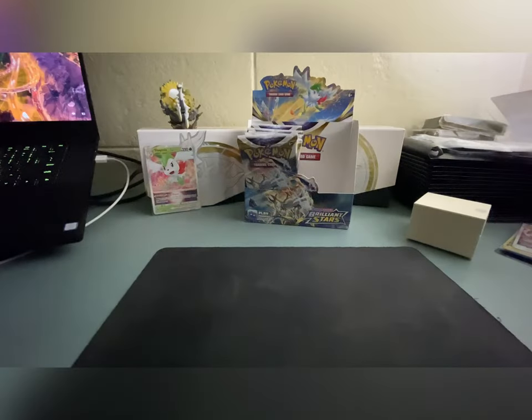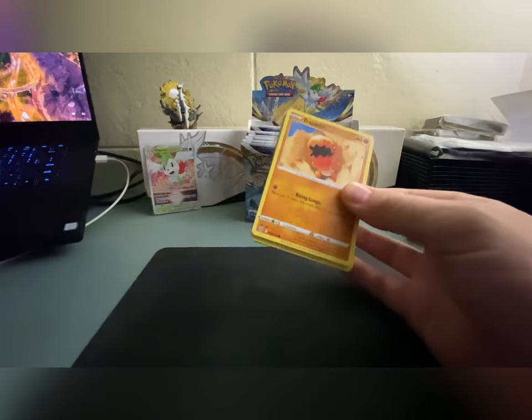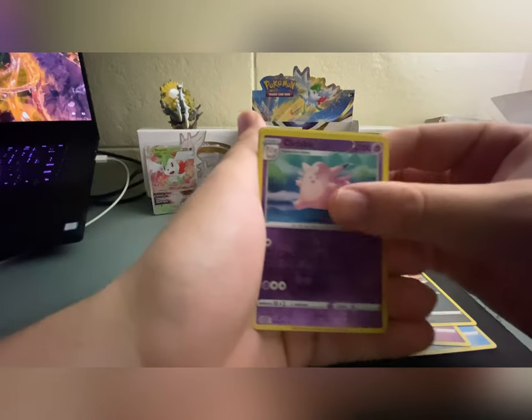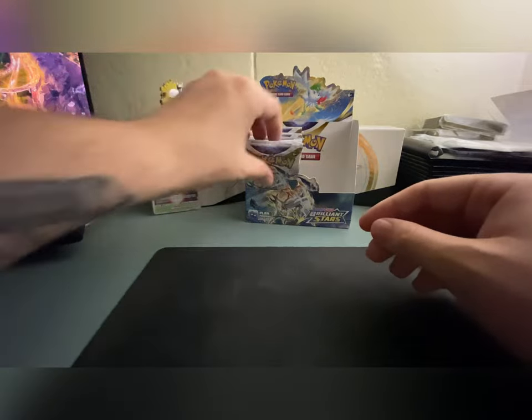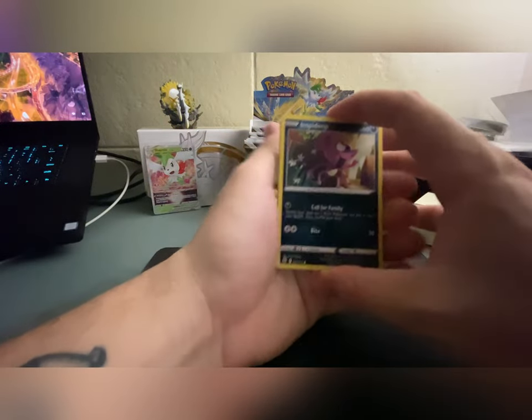That's funny because our first decent hit out of the other side of the box was a V-Star as well. I do like the V-Stars, but if you could get a golden V-Star, secret rare V-Star, or some kind of alternate, I'd really appreciate that from this box. We got Purrloin, a reverse holo Clefable, and oh my gosh — I hate Eiscue. I don't get that Pokémon at all — it's literally just a penguin with an ice cube on its head.